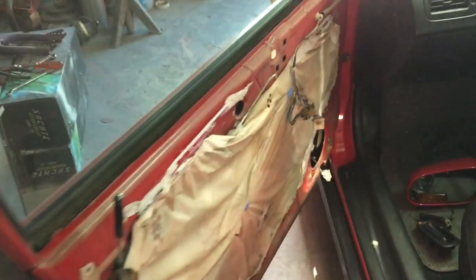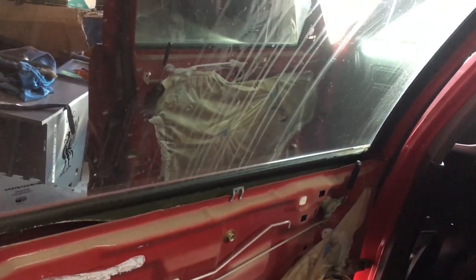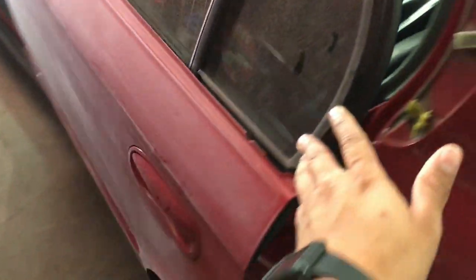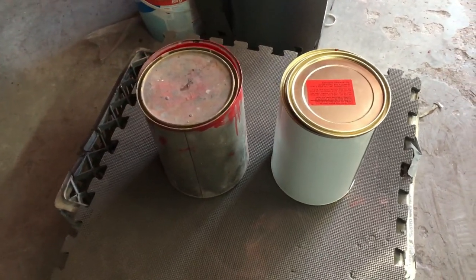As you guys can see, Dane removed the inside door panels as well. He also just confirmed that it will be sprayed on the inside too, so this will basically be a full complete respray in my color. Dane also mentioned that he actually went to fetch the paint today, so I'm going to show you guys the differences.